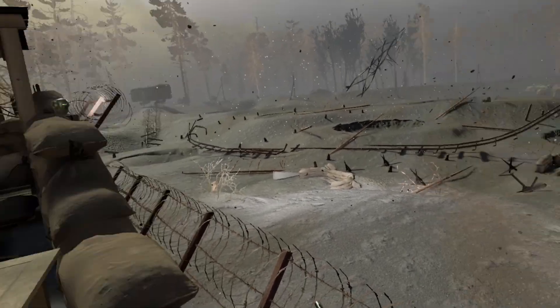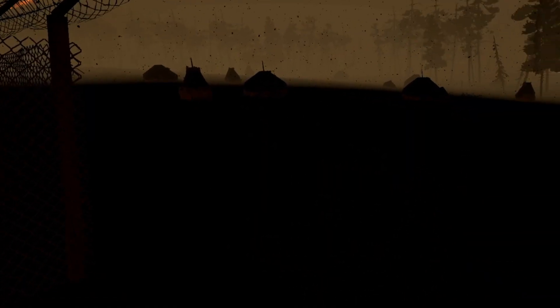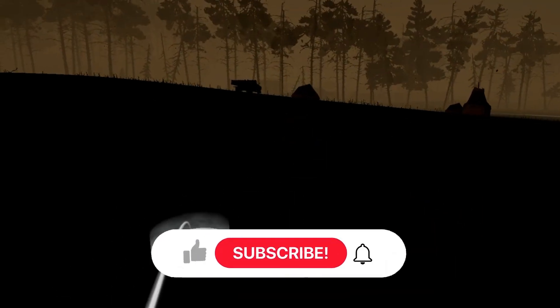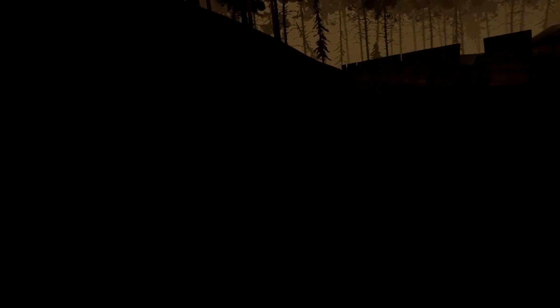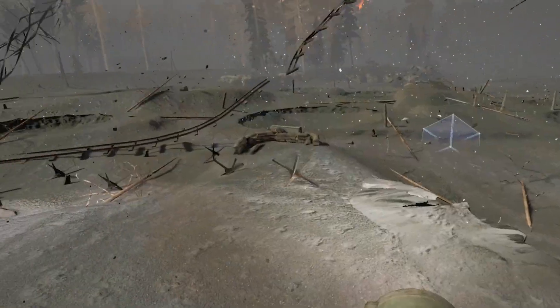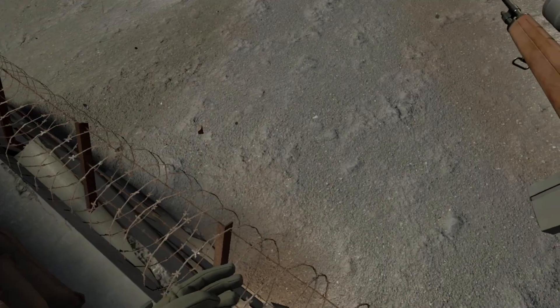This new movement system is legit the definition of running away from your problems. Here's a small clip of me running through Kokuzara and deciding that I do not want to be there anymore. That took just over 30 seconds, and everyone knows you will never be able to get past the field if you're on the standard movement system. To be fair, this only happens if you don't use the full length of the teleport you have.